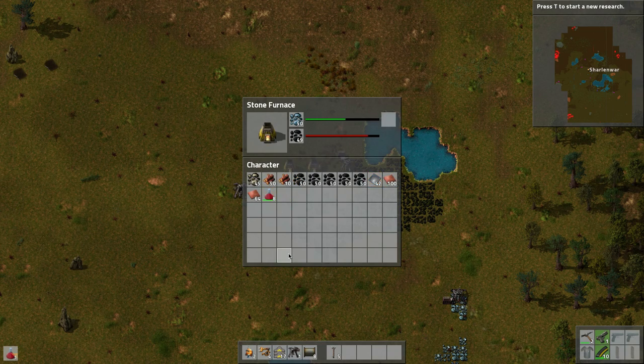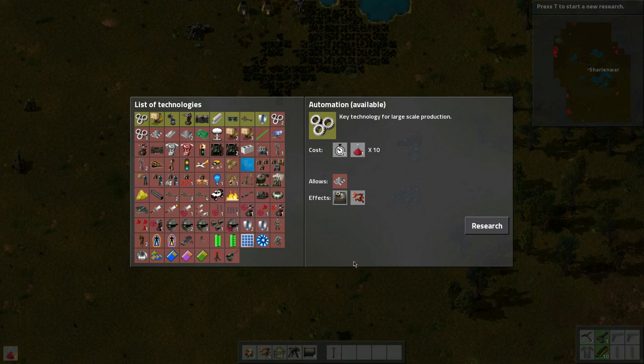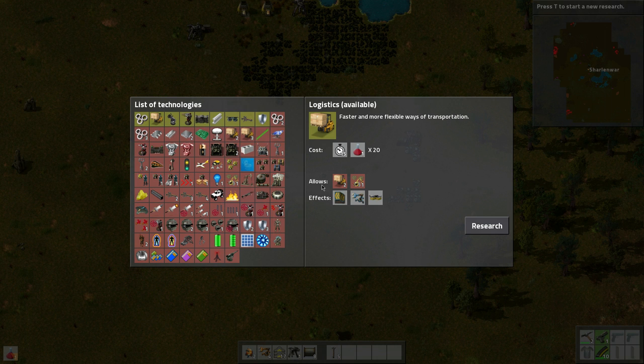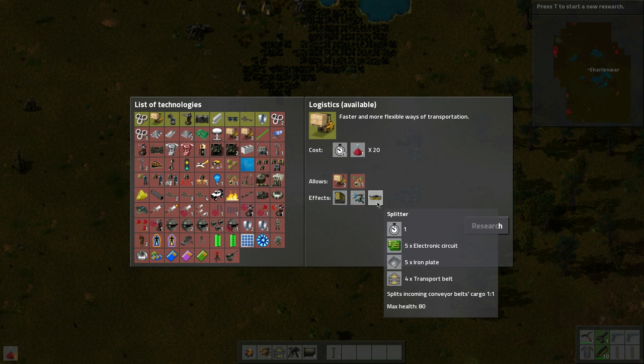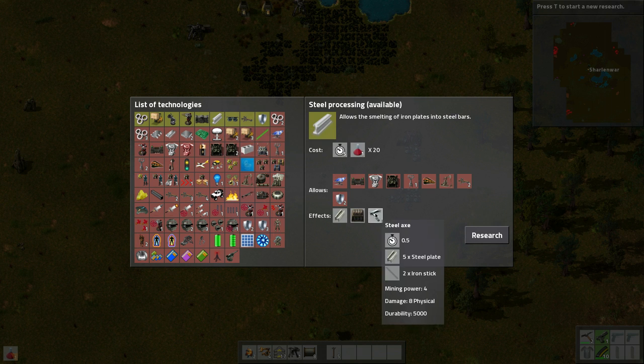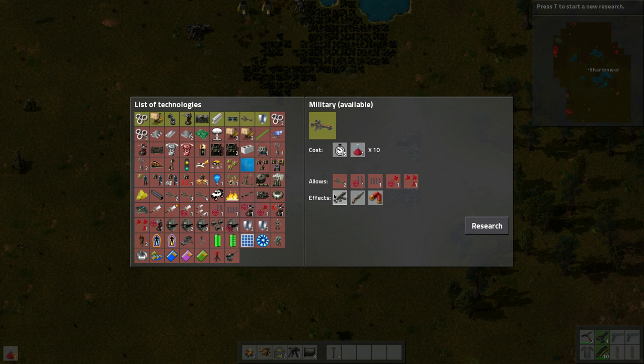Okay, we need to build one more red pack. So now for research, let's take a quick peek here. So we're going to probably do automation for the assembling machine. These will have your splitters in there. That will be the next thing - logistics, probably. Then we'll need to get optics for lights, turrets for protection, stone walls. It looks like we're going to need to get all this stuff. That's the double belts - that's with the green. This is more weaponry, that's important too. And so is armor.